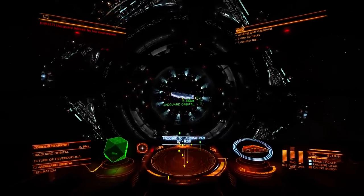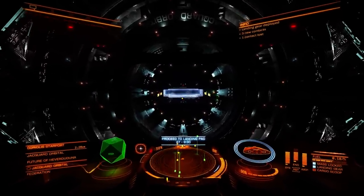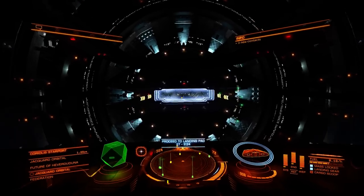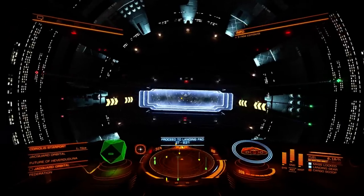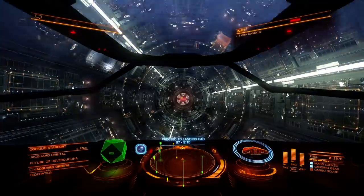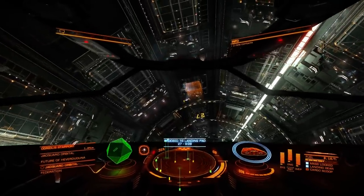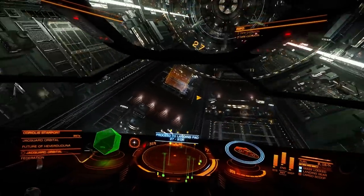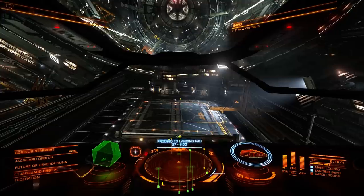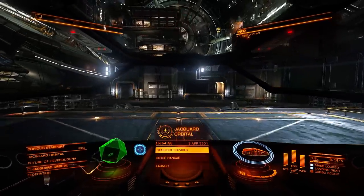Landing gear up, throttle to zero, landing gear deployed. Throttle to zero now. Using Shift and Control we're gonna navigate inside — nice and easy, going a bit down with W and S. Now we're looking for pad number 27. Using the small compass we're gonna easily find it — rotate to it, approach, release the throttle to slow down, and nicely land down. Docking successful.